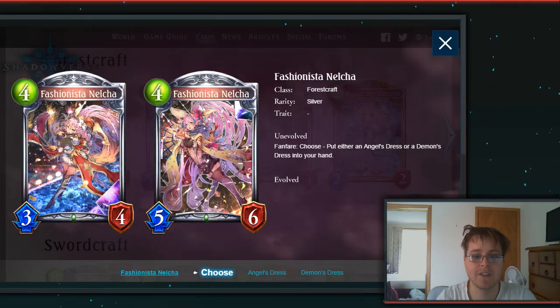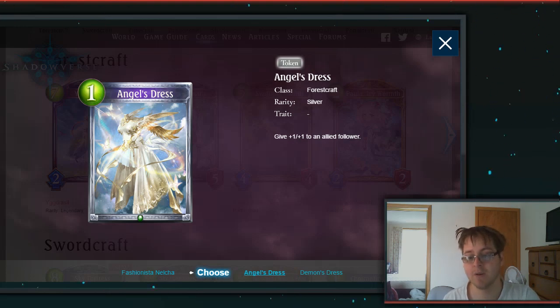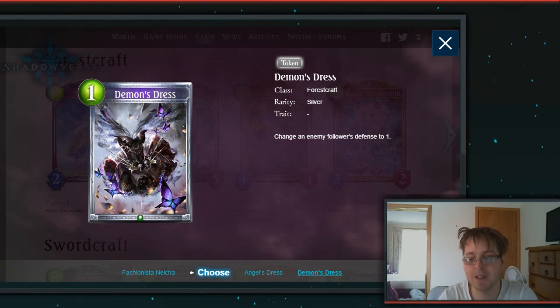Then we have Fashionista, another card we've looked at — a 4-drop 3-4 Forest Silver, which is a pretty standard and good stat line for a 4-drop. Fanfare, choose: put either Angelic Dress or Demon Dress into your hand. Angelic Dress gives +1/+1 to an allied follower. Demon's Dress changes an enemy follower's defense to 1. A pretty solid tech card with its uses — I could definitely see it getting some play in the future.